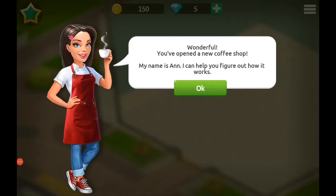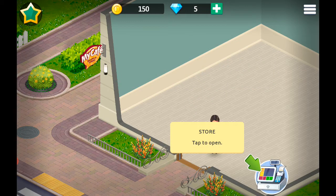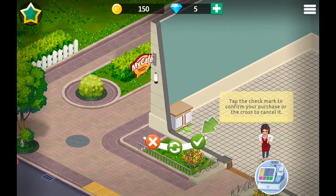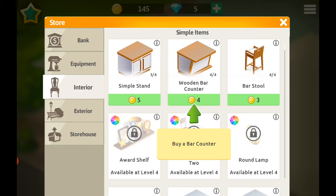Hello and welcome to my café! I thought I'd give this a go — I haven't tried it at all, so it's a first for me. A wonderful new coffee shop! My name is Anne, I can help you figure out how it works. Tap to open — there's nothing in it. Buy a stand, tap the check mark to confirm your purchase, or cross to cancel.